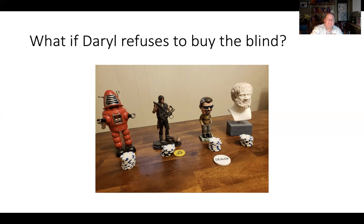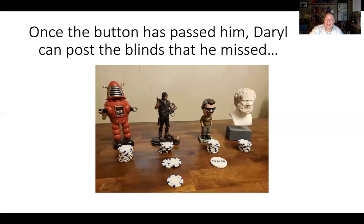So Daryl is not going to get the button. But now that the button is past Daryl, he can post the blinds he missed before and re-enter the hand. He's missed a small blind and a big blind, so he's going to post the big blind right in front of him and also post the small blind. This will become part of the pot — the dealer would probably drag it to the center of the table. The effective bet that Daryl has made is $2, and that's what you have to match or raise if you want to stay in the hand.